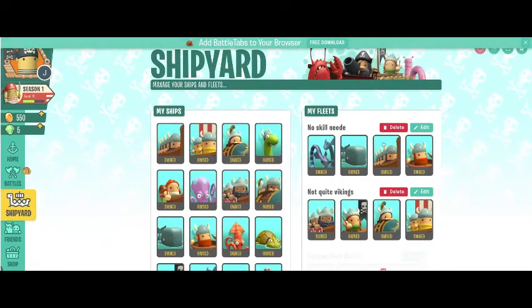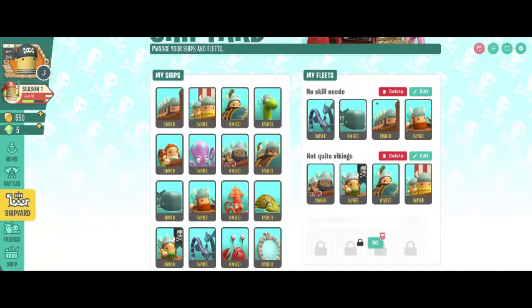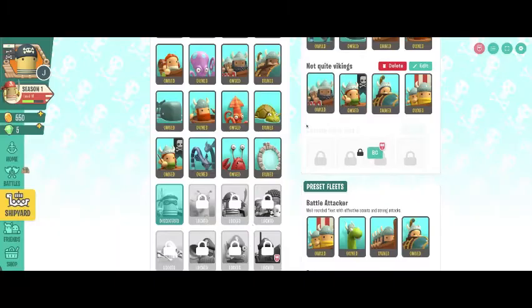What is up guys and welcome to another Battletabs video. Today I'm going to be going over my 'no skill needed' custom fleet. I think I'm going to make this a series where every so often I just go over a custom fleet that I think will work and you can just choose one and use it. This one I really like — I got Magic Mirror with it, which is 20 wins. I got my second fleet slot with it, which is 15 wins, and I'm actually really close to getting Sea Slug with it, which is 25 wins.